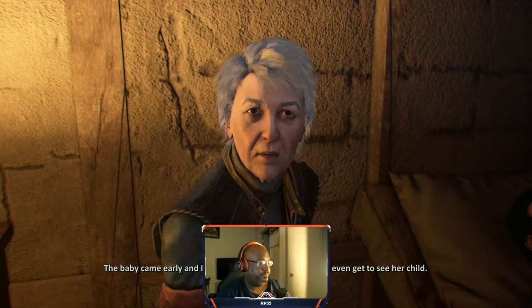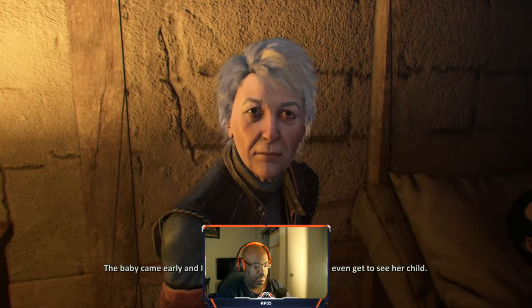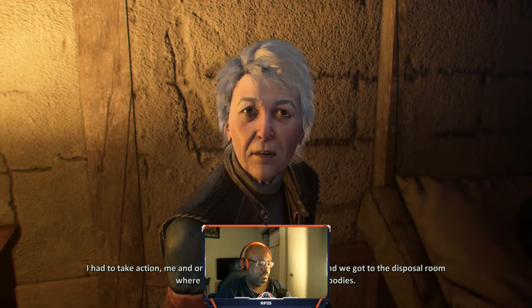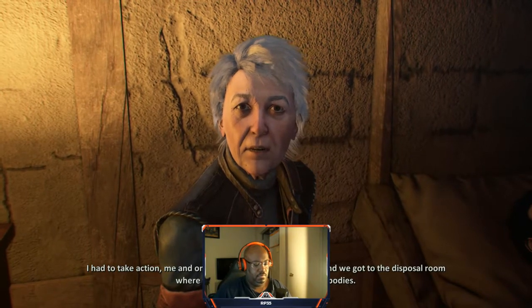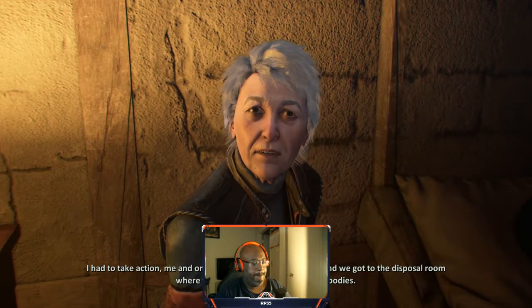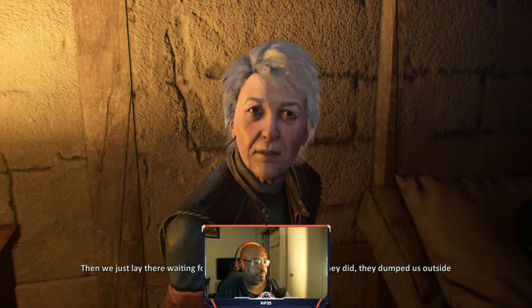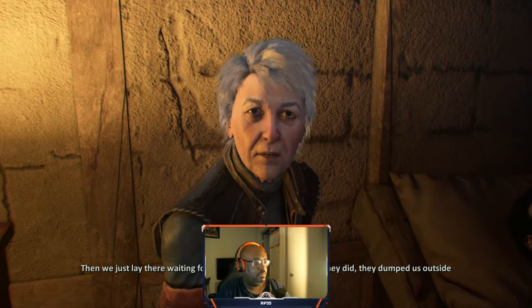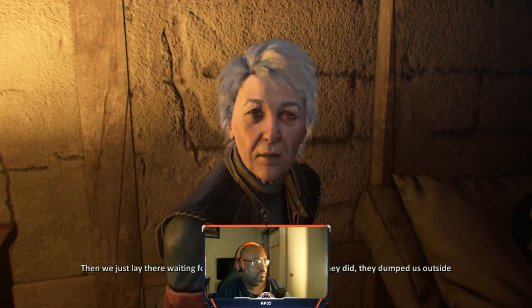'How did the machines communicate with you?' 'There was this one machine — we called it Nurse Ratched. It was designed to look almost friendly. It wore an awful smiling rubber human face. At the end of every week, it took the weakest of us for experimentation. My cellmate Karen was pregnant. I knew that was a one-way ticket to the grinder, so I had to plan an escape.' 'Did Skynet ever notice she was pregnant?' 'We tried to keep it a secret, but when she started showing... Karen died giving birth — she didn't even get to see her child. Me and one other prisoner took the child, got to the disposal room, covered ourselves with dead bodies, lay there waiting for them to throw us out. They dumped us outside the camp, ready for the grinder.'